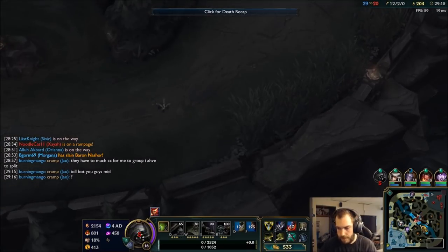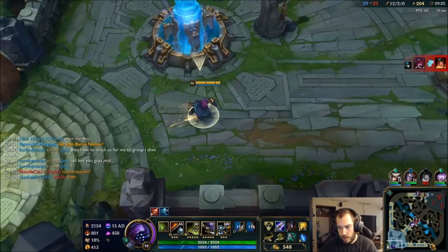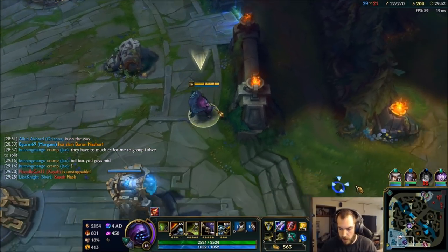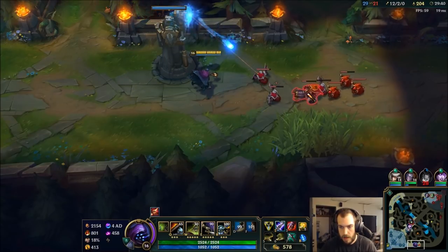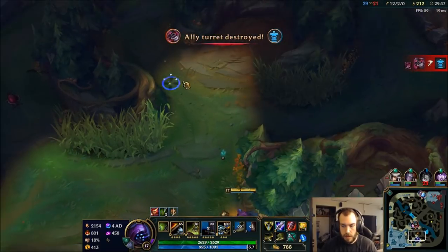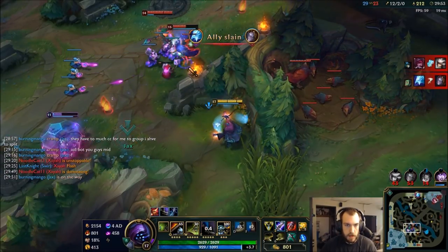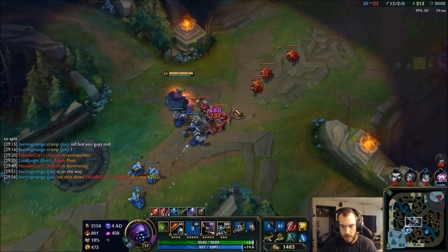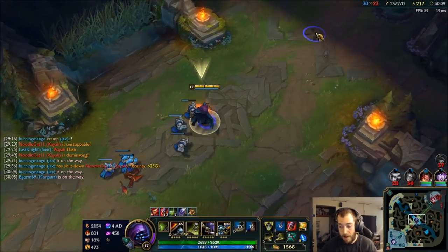I think I go bot. That Xayah is so strong. See if I can catch Fiora here — I should be able to. Walk this way — got her! Right over the wall, perfect. That's enough for my Rageblade too.